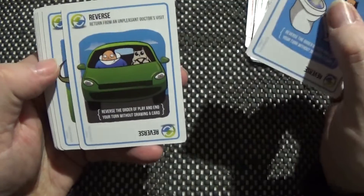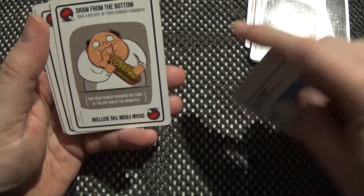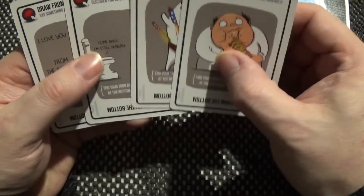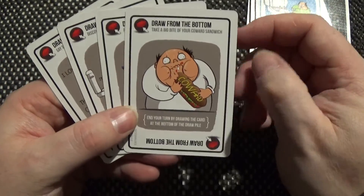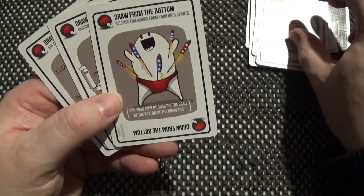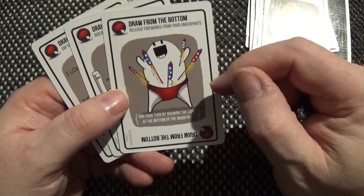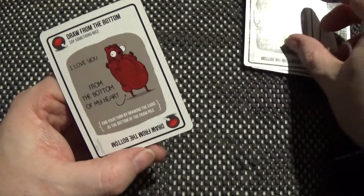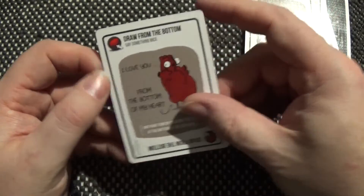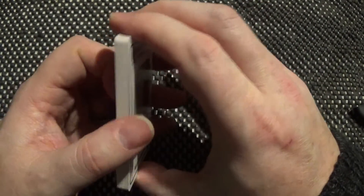We also have Reverse cards so you can reverse the direction of play, which ties in with the cone of shame. And we have Draw from the Bottom cards — these let you draw from the bottom of the deck rather than the top. So if the Imploding Kitten has surfaced near the top and you have one of these, you can play it to avoid drawing it and stay in the game.